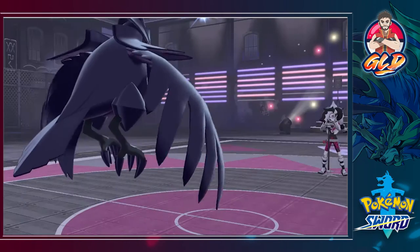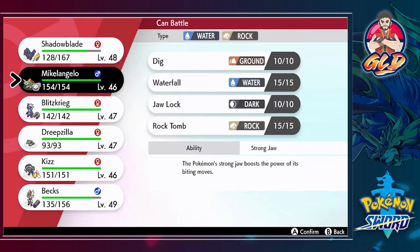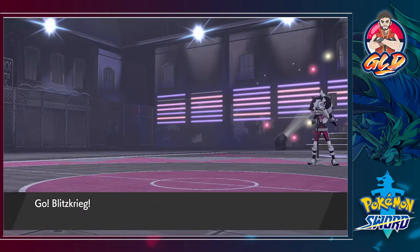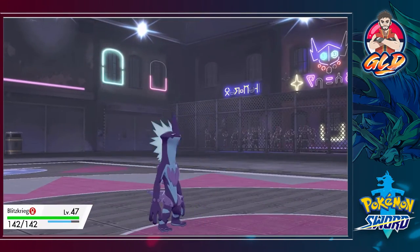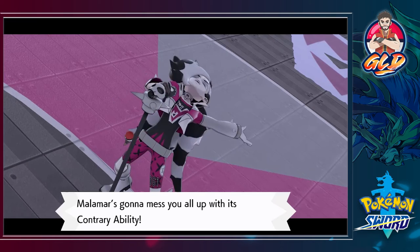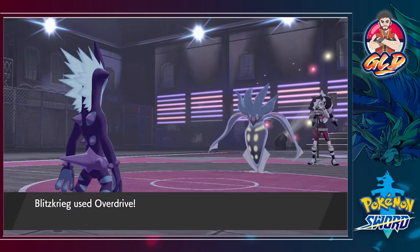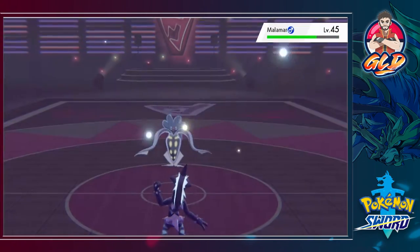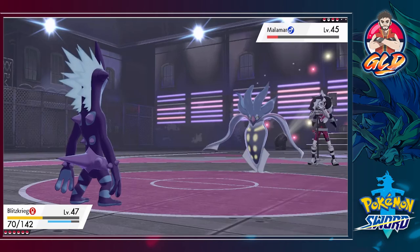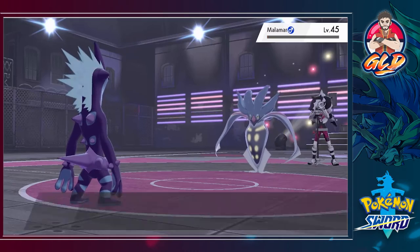We grow more levels! Malamar is in this thing? Let's go straight to Blitzkrieg. Malamar is a pretty interesting Pokemon with the Contrary ability. Overdrive, let's go! Nearly did it — here comes a Foul Play. That one hits us pretty hard. One more Overdrive — and just like that, Malamar has been defeated!